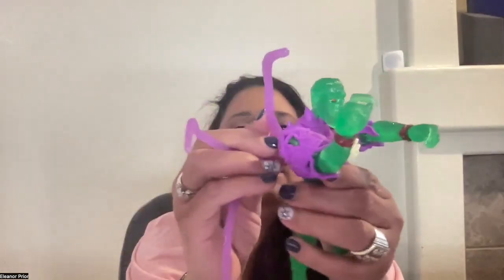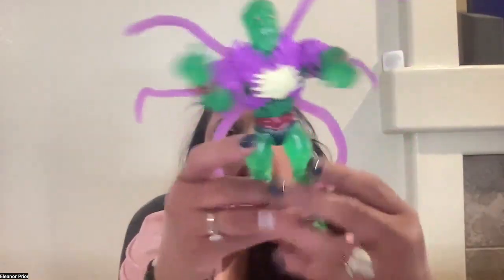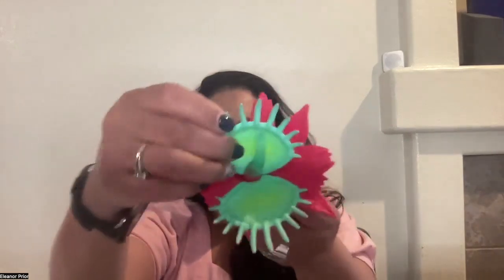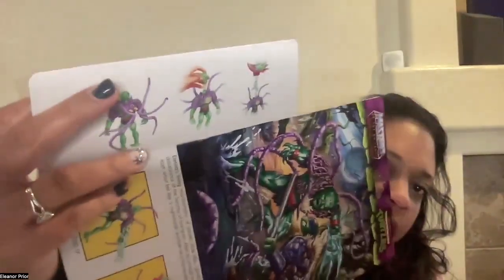He has these things that attach to his back here. He also twists this way and that way, and that's what it looks like when these are attached to his back. He also has this piece — it opens and closes. So when he eats somebody, I'm not quite sure where this goes, so I'm going to look at the instructions.